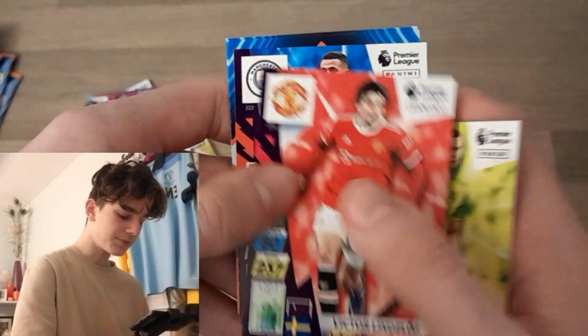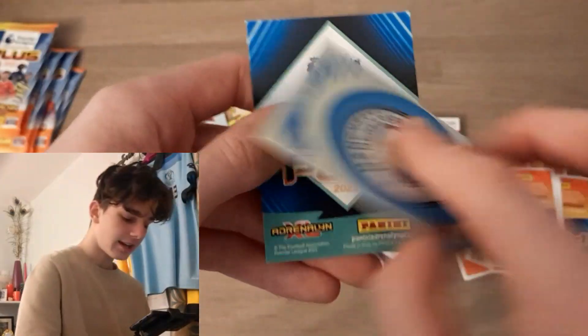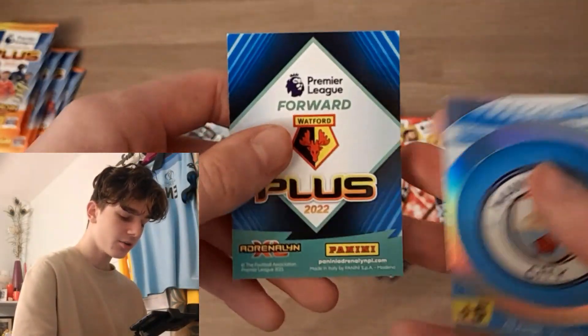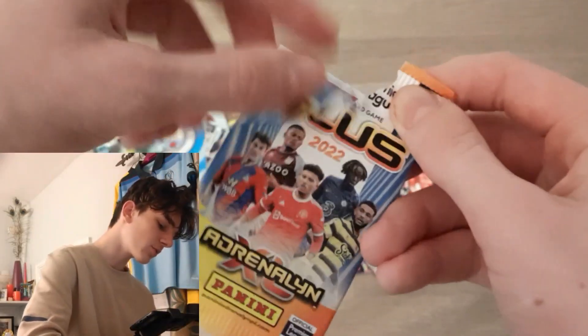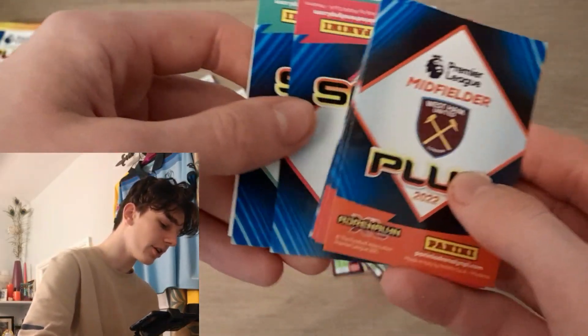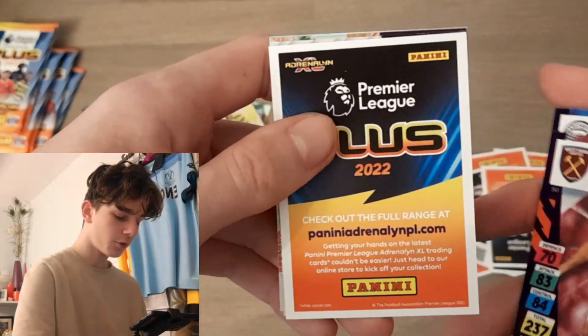On ultimates and don ballers — reveal yourselves! Also Ben Gibson, Lindelof, Mares, and we have got the Manchester City logo and the Gold Machine Emmanuel Dennis. Let me know down in the comments what you're thinking of this collection — I absolutely love it so far. Walker, James, four nails there.